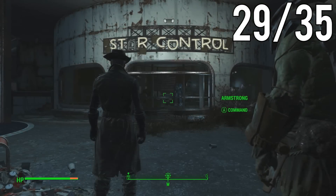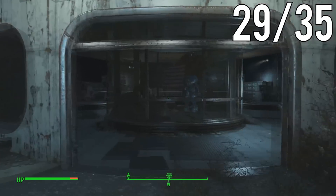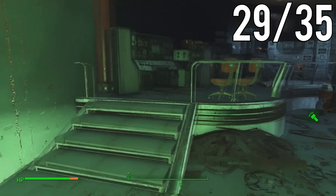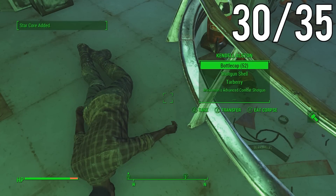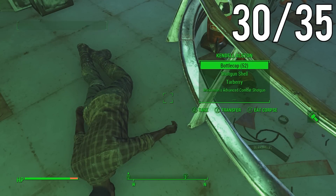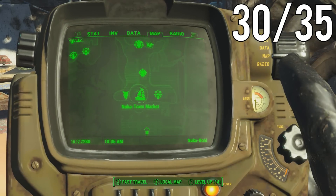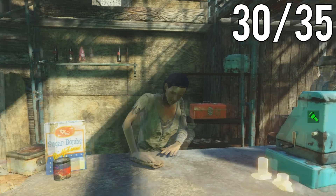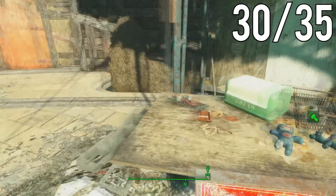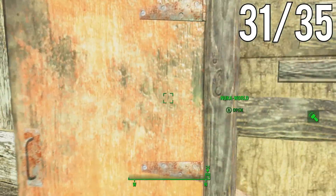Now we're going back to the Star Control, which is pretty much the center of the Galactic Zone. This is actually where we're going to be getting the Quantum Power Armor. The StarCore here will be right next to a body. For the next one, we are finally out of the Galactic Zone — it'll be next to a character named Shelby Chase, right on this table next to her. Then use the door right next to it and head out.